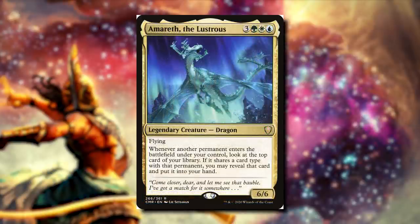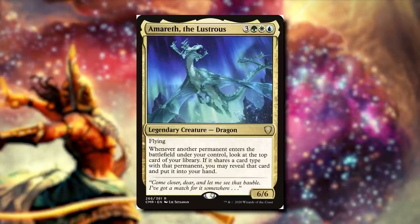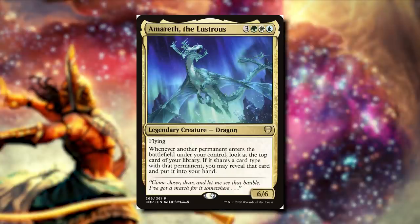Next we're going to be talking about Amareth the Lustrous for three green, white, and blue. It's a 6/6 dragon with flying. Whenever another permanent enters the battlefield under your control, look at the top card of your library. If it shares a card type with that permanent, you may reveal that card and put it into your hand. You actually don't have to play some kind of enchantment, artifact, or theme deck — you can really build this however you want, and if you happen to share the same type of permanent, this is a really great commander. This could be creature, enchantment, artifact, or land focus, and we really benefit from just getting cards to our hand.